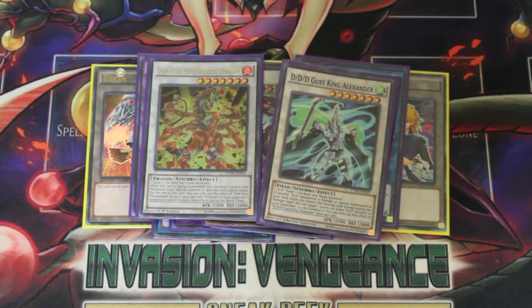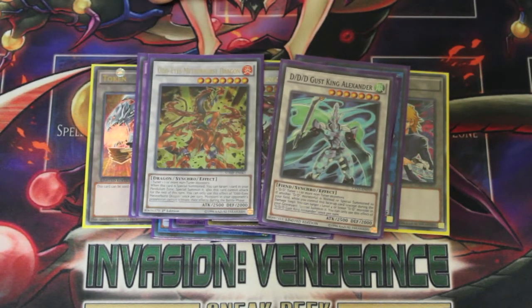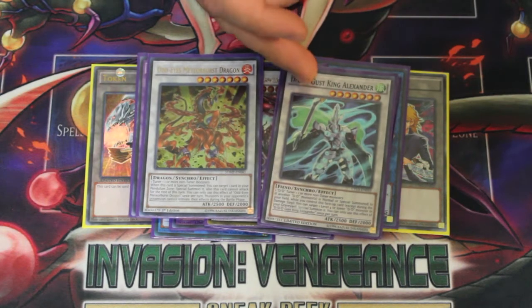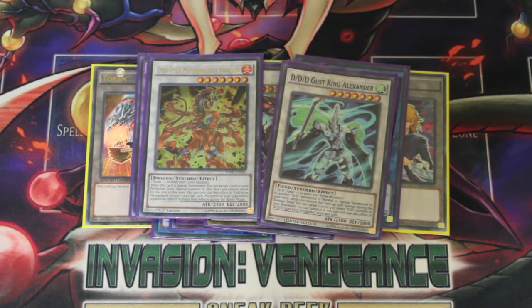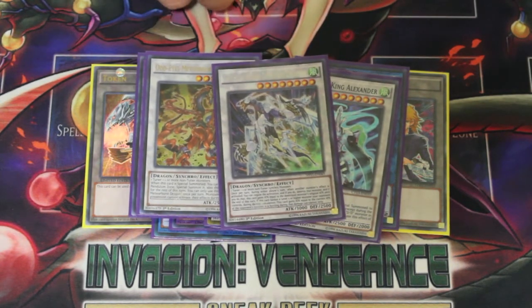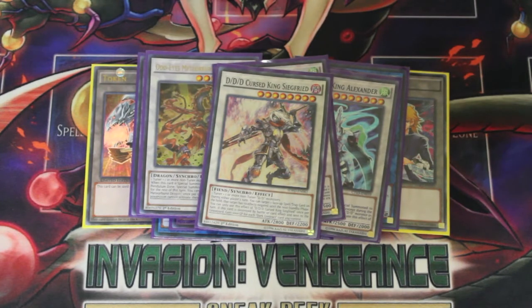For combo extenders in the level 7s, you still need to run Meteor Burst because it's a combo extender — it helps get your Ragnarok from the scale to the field, and when he hits the board he brings back another DDD monster from the graveyard. The other level 7 is also a combo extender; you don't really use him much other than to synchro up into either Crystal Wing or Siegfried. I was contemplating taking Crystal Wing out mainly because it takes so much resources to get him out, and if your opponent has a Kaiju it's all gone. At least with Siegfried you can bring him back relatively easily — Siegfried is awesome.